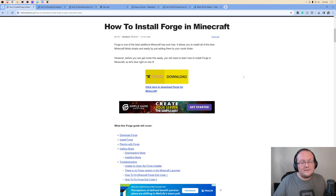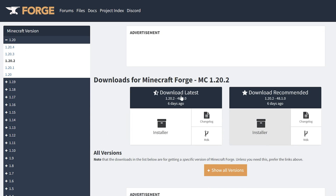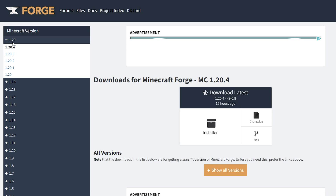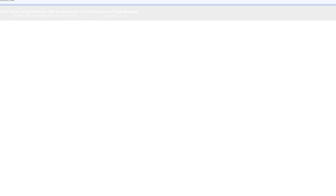Unfortunately, that's just a limitation of modding Minecraft and there's nothing we can do about it. Once you're here, go ahead and scroll down and click on 'Download Forge.' You'll be taken to Forge's official download page. Come to the left-hand side and click on 1.20.4 — you may need to click 1.20 first, then 1.20.4. Once you see MC1.20.4, come under 'Download Latest' and click on 'Installer.'